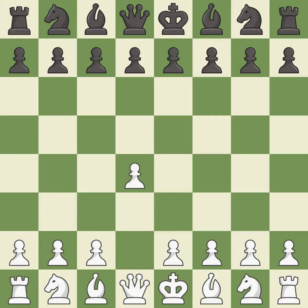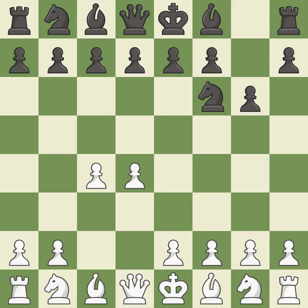Opening with the queen's pawn controls the center and usually leads to a more positional development of the pieces. The Indian game begins by controlling the important e4 square with the knight, rather than a pawn. c4 builds a strong center by controlling the important d5 square and creates a square for the knight to come to c3 without blocking the c-pawn. The King's Indian defense prepares to develop the bishop to g7, allowing white to build up a strong center which black will later try to undermine.